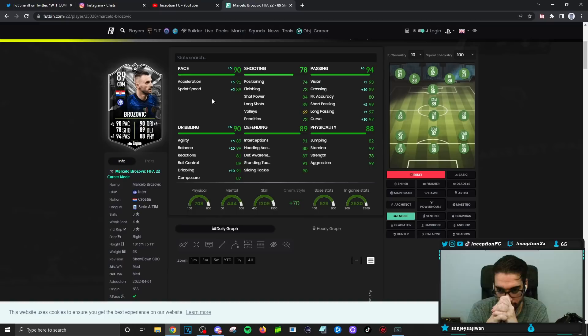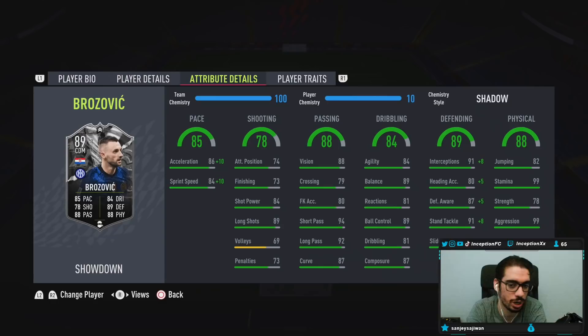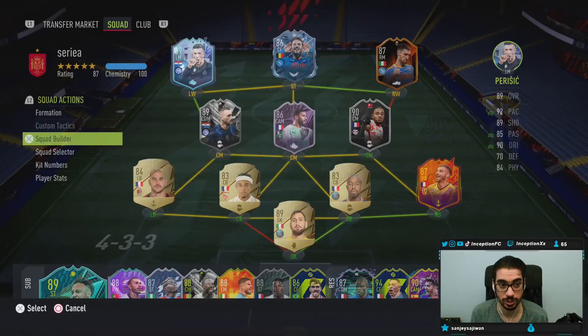If he has like 94 acceleration and 92-94 sprint speed, that wouldn't be terrible through the midfield — it just depends on how they boost those base card stats. His defensive stats as-is are already in a very good area. Base card stats definitely need improvement: 73 finishing, 84 shot power. He has 74 attacking positioning, so probably a midfielder you play in the middle on stay back. Passing is very good with 87 composure and four star weak foot. On shadow chemistry style you're looking at essentially perfect defending, with 99 aggression and 99 stamina.